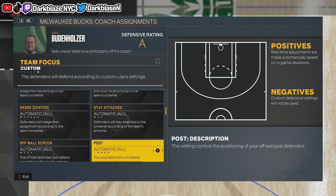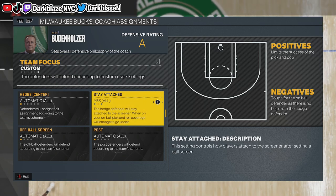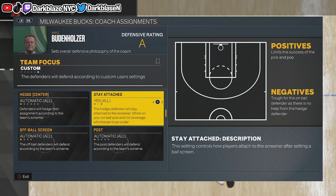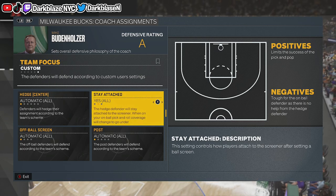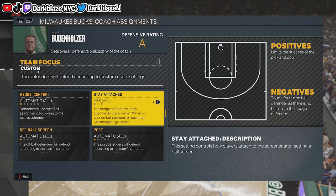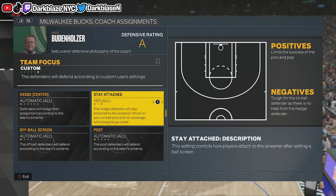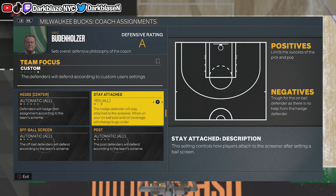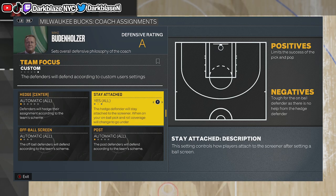Stay Attached — make sure that's set to Yes. If you leave it on Automatic, people will look for exploit matchups. They'll automatically switch their man from a big man to a point guard or vice versa. You don't want that. For example, if you've got Kawhi Leonard on Steph Curry, you want to make sure Kawhi stays on him the whole time with no switches.